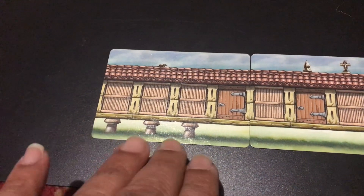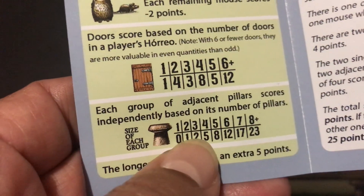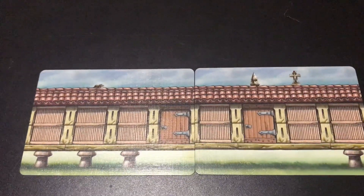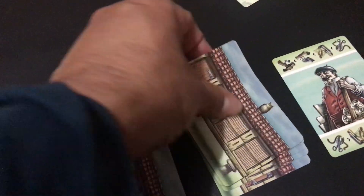Scoring: every rat showing in your building is worth minus two points. If you manage to get pairs of statues - cross and pike - each pair gives you points. Each group of pillars together scores: three pillars gets two points, and even groups of pillars get you more points than odd groups, which makes it more interesting. Doors also score according to how many you've got. Owls cancel out the mice - so if I play the plan action and draw this owl card and add it, the owl cancels a mouse so I don't lose the negative two.